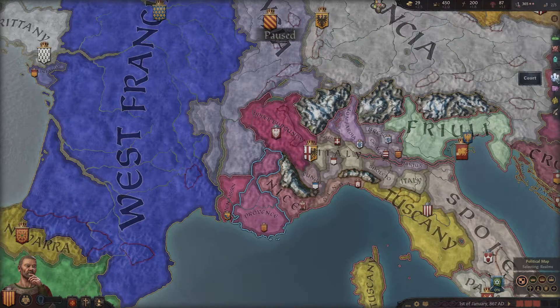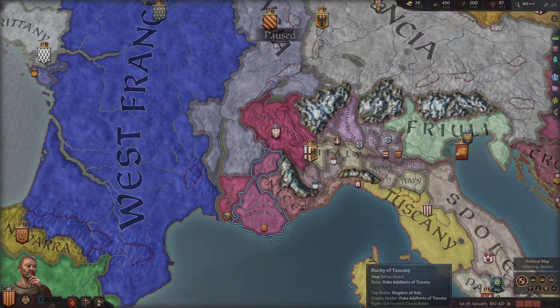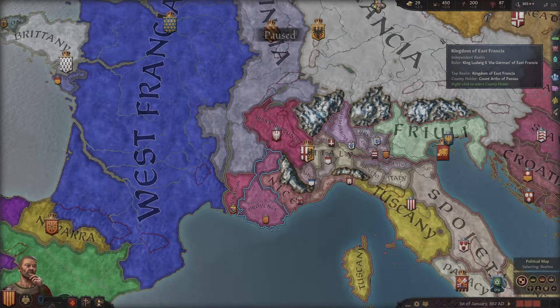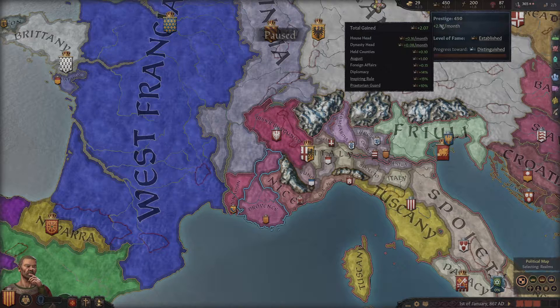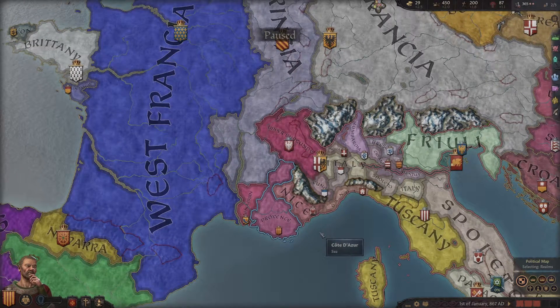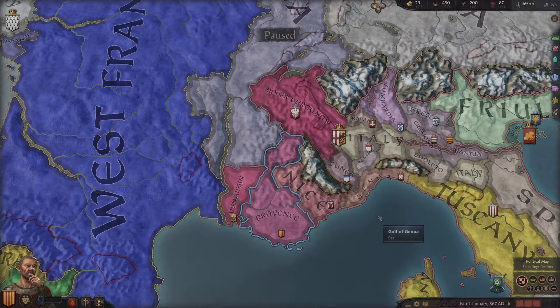We're going to talk about these different tabs. We've talked a little bit about map modes, pausing, and our character. We know there are these currencies up here, but we don't really know — prestige, what is it good for? How do we get it? You can hover over these things to understand why we have a positive income for prestige and money. It's good to see those numbers going up because they certainly can go down too.